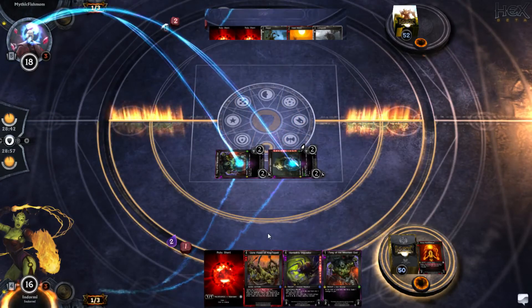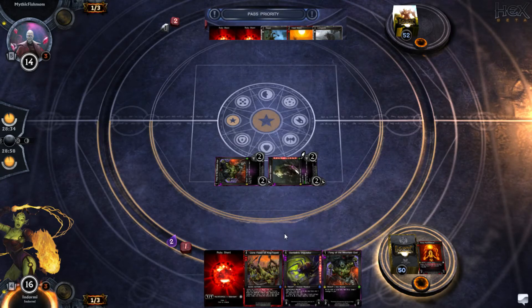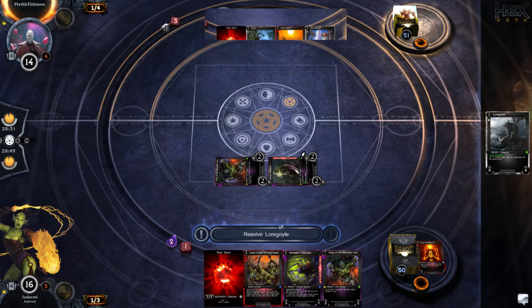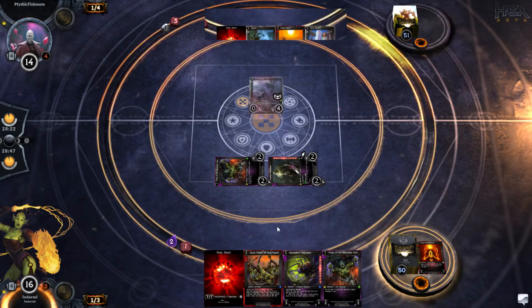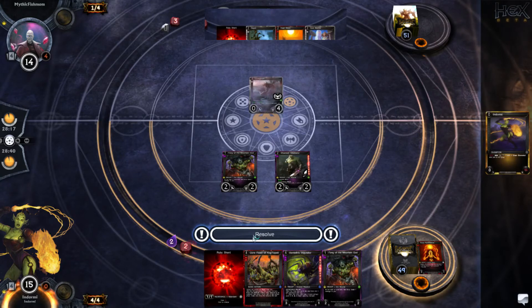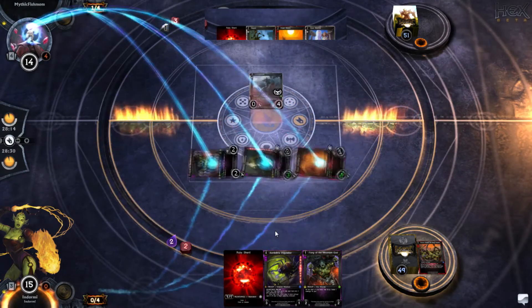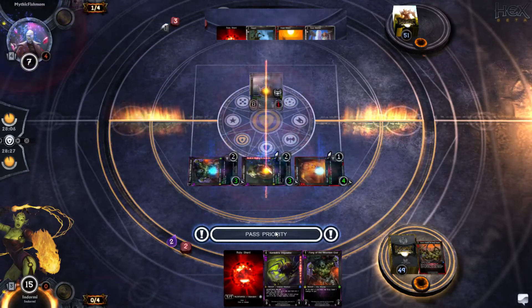We're going to attack here and I'm just going to hold back just in case he hits Wave or something like that. Just going to throw another blocker out there to try to get him to overextend a little bit. If he does a Gore Feast here I'm going to be taking roughly a metric ton of damage. So I'm going to use Gore Feast here. I do get to block two things with the Gargoyle, so it does do a little work. Just take 7 the first attack, then 8, and I'm dead.